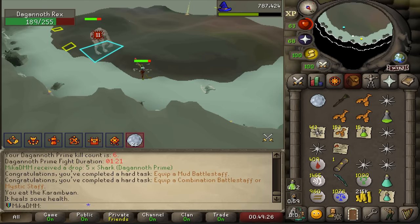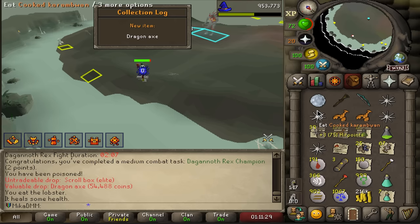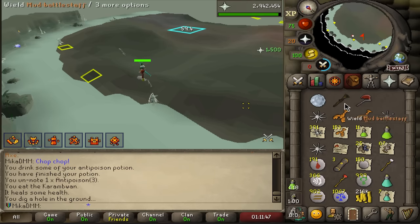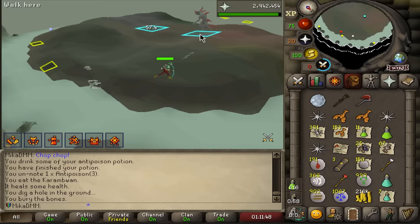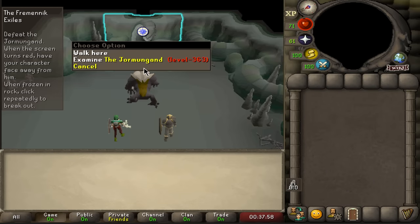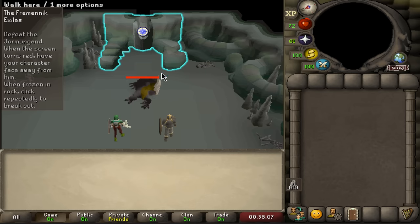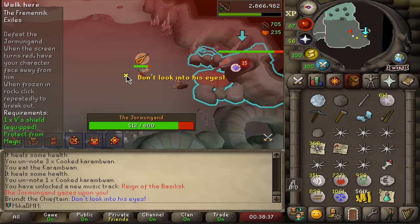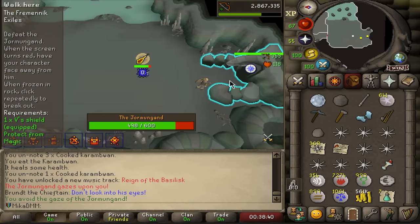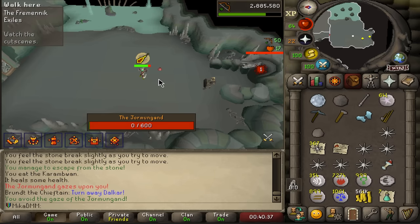We got a Dragon Axe — yes dude! I think I wield it and I spec with it, that's a task. I got basically everything I wanted. I'm gonna kill one more and dip. I don't need to do this anymore. Here we go — the Jormungand. Oh my, he didn't make it. He tried his best. Don't look into his eyes. Dude, we're winning. That should hopefully do it.